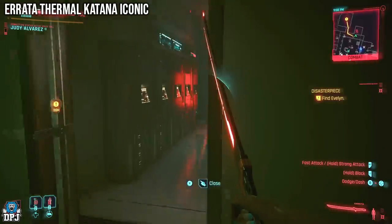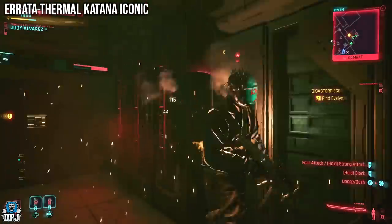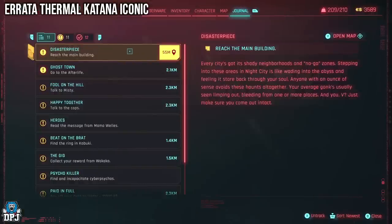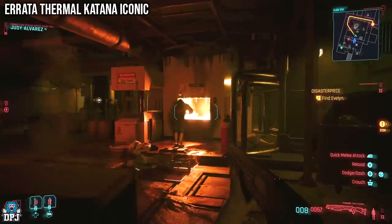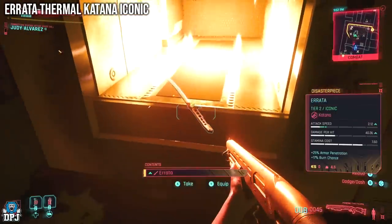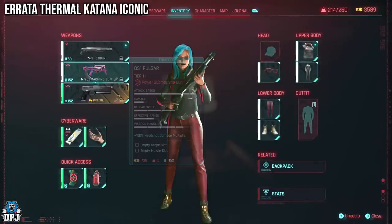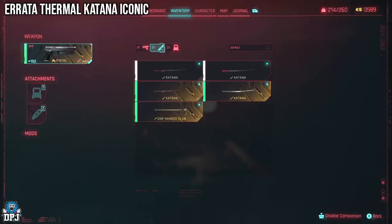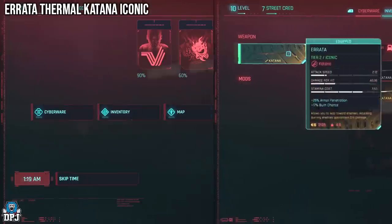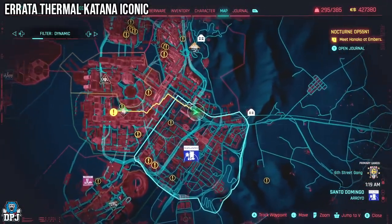Moving on to the new thermal katana, the Areta — a great weapon that literally sets enemies ablaze. You first come across it during the campaign mission Disaster Piece, where you go looking for Evelyn with Judy. Towards the end of the mission, while fighting through the building, you will come to a furnace room. Right under the furnace lies this katana. If you're past this mission, you can still come back, but you'll need at least level 20 in Technical Ability to open a door to access a different route.